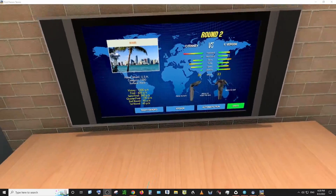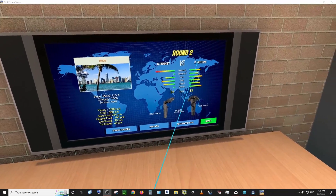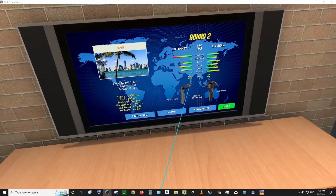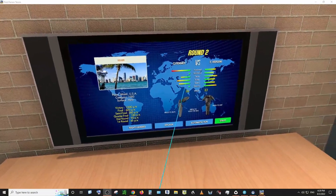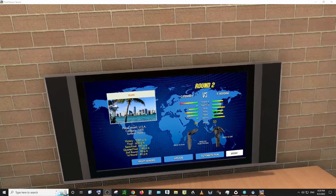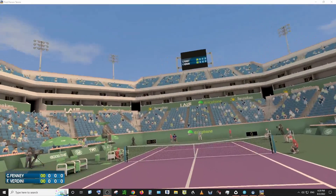Okay, let's play VR tennis — first-person tennis. This is round two, I'm playing somebody named F. Verdini. I can see his strengths and weaknesses — stamina and all that. I don't think those things really do anything, I haven't noticed much difference. But let's start. It's going to be six games; you have to win by two each set.